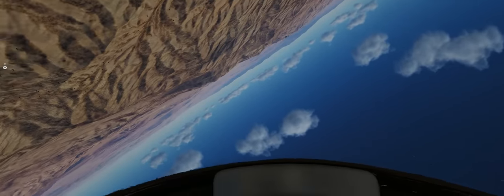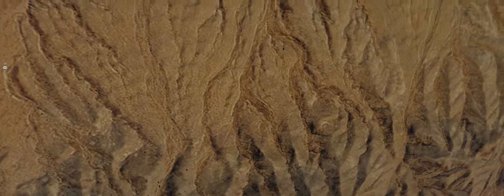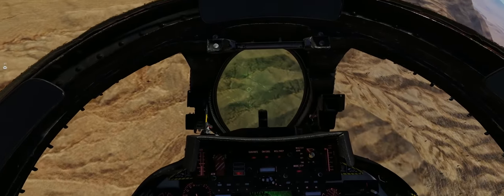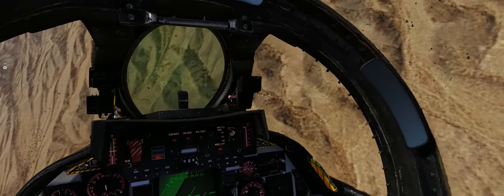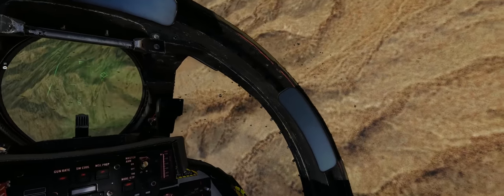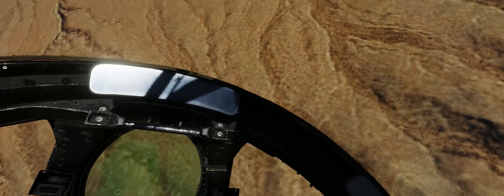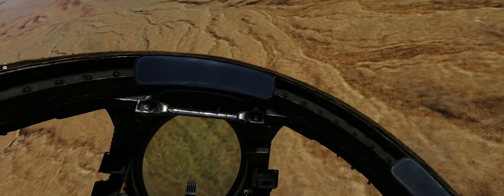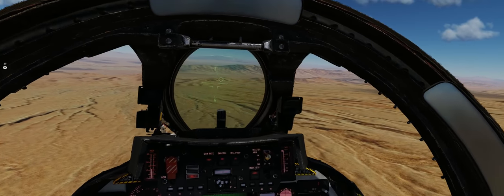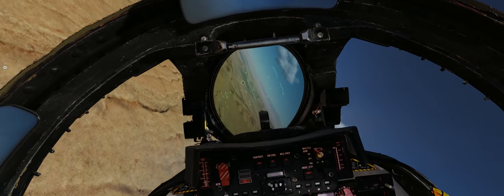Right there I almost lost it. Some violent rudder inputs left and right helped bring the F-14 back into the flight envelope and continue the fight. We get really low and really slow, and I threw in a lot of violent and sustained rudder inputs, which allowed me to pull the nose back down onto him and go in for a very nice tracking guns kill on our F-5 adversary.